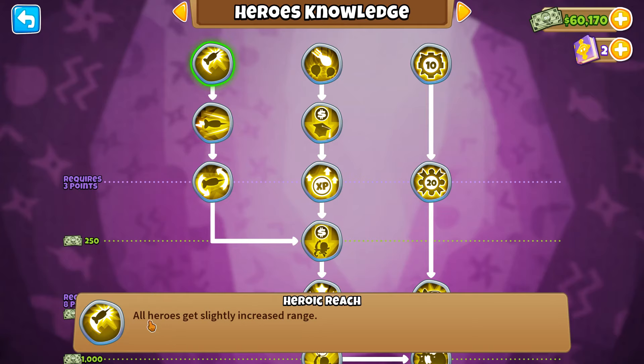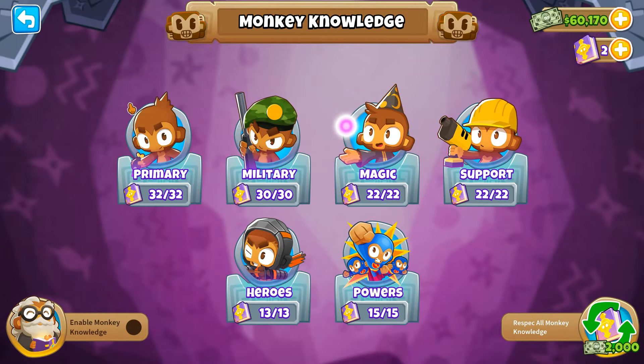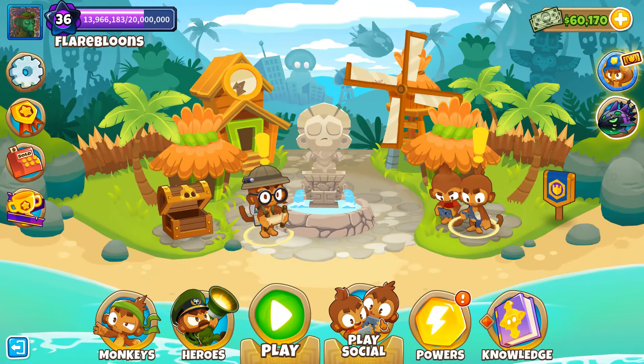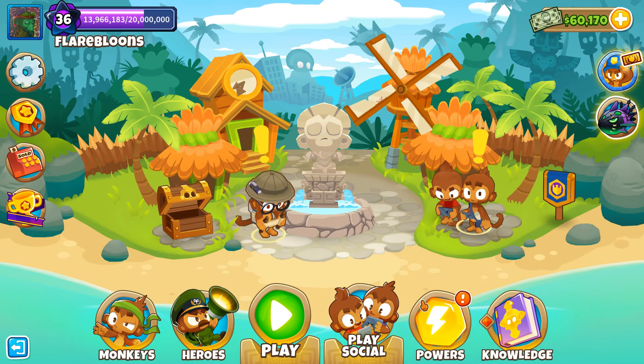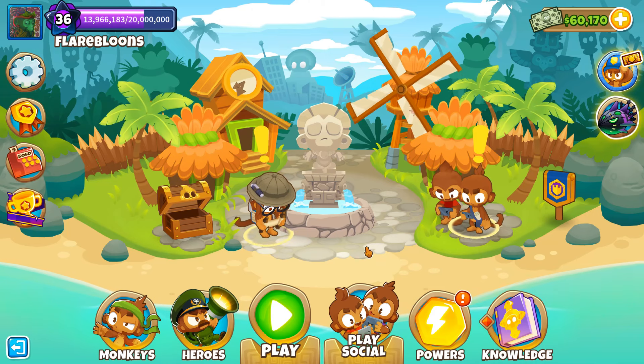I swear I did not have Monkey Knowledge on — you saw there was no free Dark Monkey. But okay — Heroic Reach. There is a Monkey Knowledge node that slightly increases hero range. My bad. However, in CHIMPS Monkey Knowledge is not applied, and as you saw, Striker Jones can hit them from there when he should not be able to.